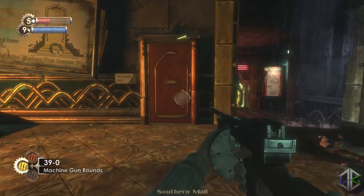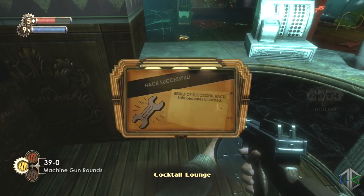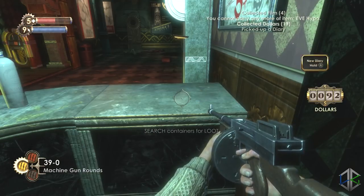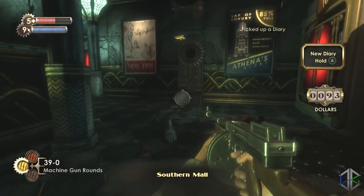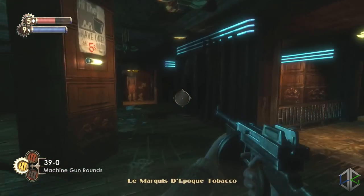Head across to the next room for a safe and another audio diary. Continue on from here to the lounge to find an audio diary and a Power to the People station.